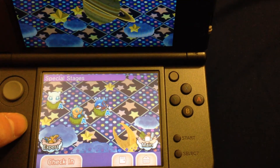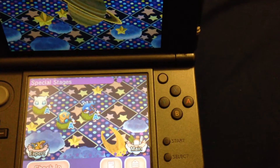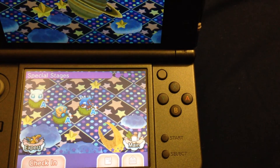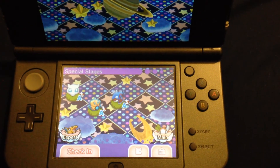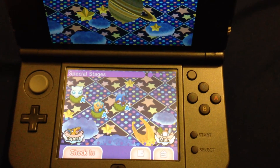We have Mew, Rotom Wash, and Kyogre available. All you have to do is go to Check In and that's it — you'll be back and playing. I hope this helps you out, and thanks for watching. See you later.